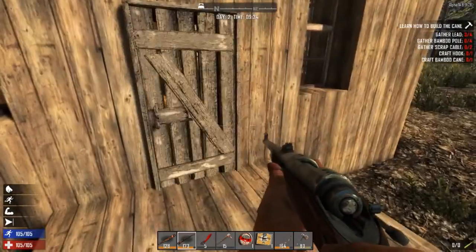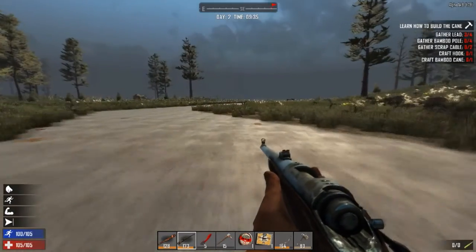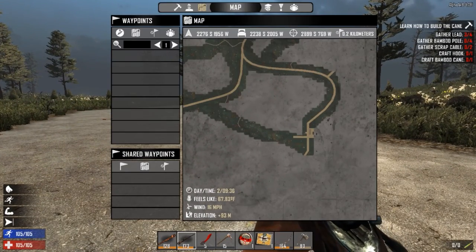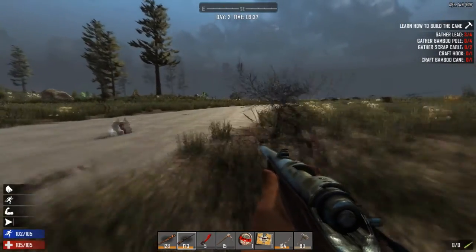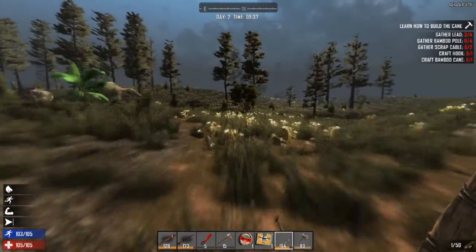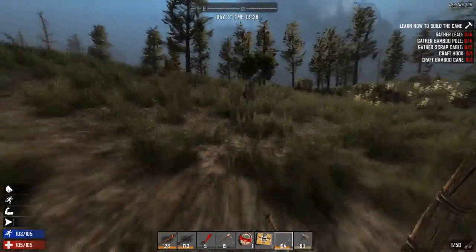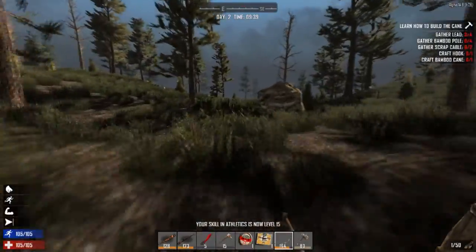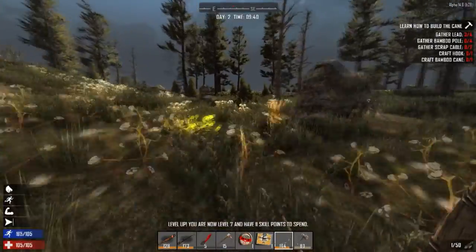We'll take the speaker and head out to the new location, eventually coming back for the rest. I've got the speed beer ready, so I'll mark the new location on the map as a waypoint and use the speed beer to get there really quickly. I'll get out my bow just in case we see animals on the way — I don't really want to hunt zombies right now, just get to the location to set up our base.